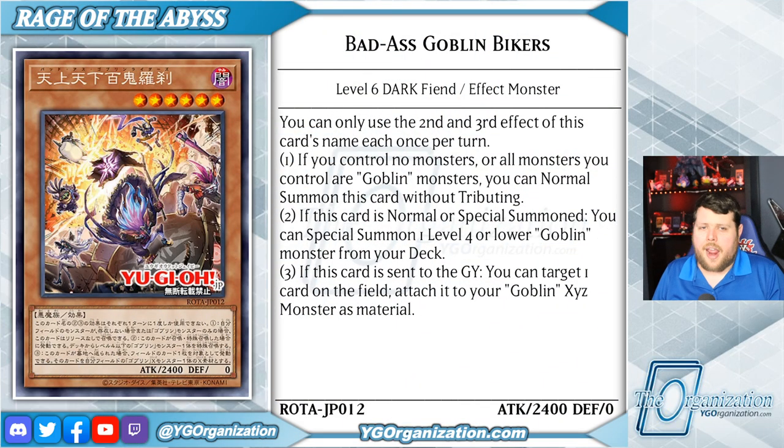Just when you thought Infinite Forbidden had a monopoly on level 6 fiend monsters, we have the return of the goblin bikers! A level 6 dark fiend with a second and third effect that are hard once per turn. The first one is that if you control no monsters, or all monsters you control are goblin monsters, you can normal summon this card without tributing.